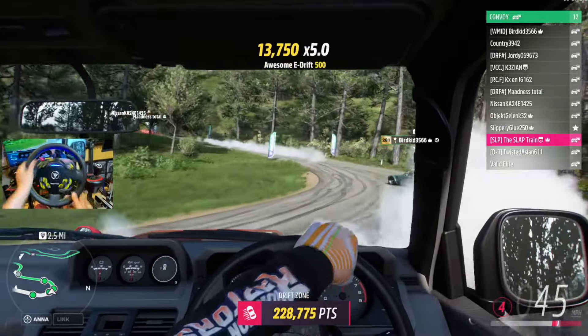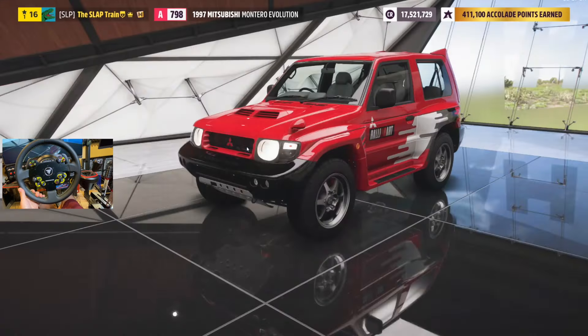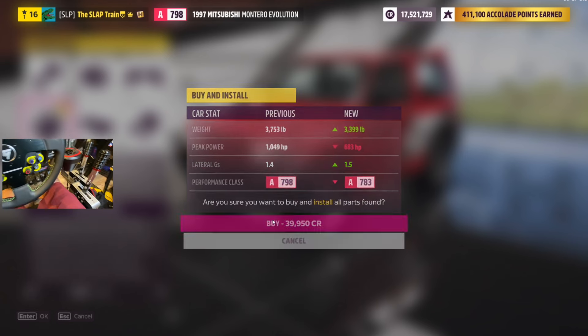Hopefully they do a nice little muscle car pack for something like that next. We're going to go back and put in the stock engine. I'm just not feeling that one. We've got twin turbo on it. What's our final number here? 683 horsepower. Not bad, to be honest.